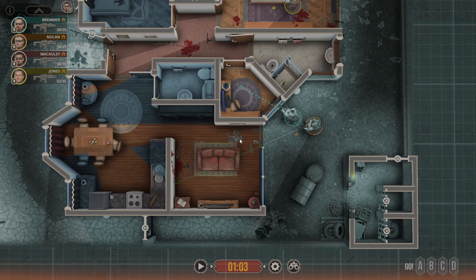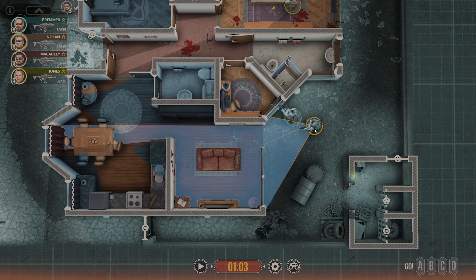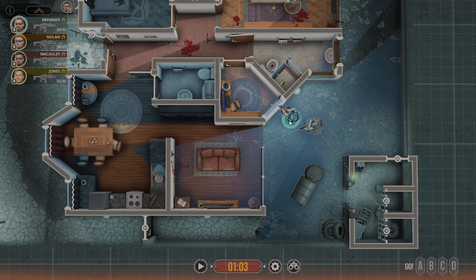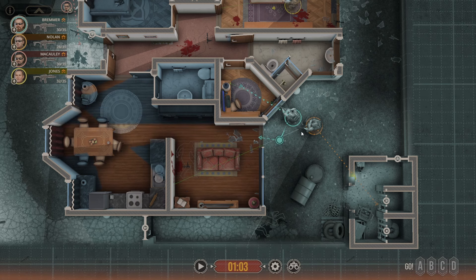We're going to take this sort of like a T-intersection. If we're going this way, we're going to have these two — they're not really button-hooking because there's nothing to button-hook off of, but we're going to have him focus this way. And his gun is going to be pointed this direction while Bremmer is going to be this way with his plates this way. So his gun's pointed that direction, his gun's pointed this direction — we're going to be back to back.